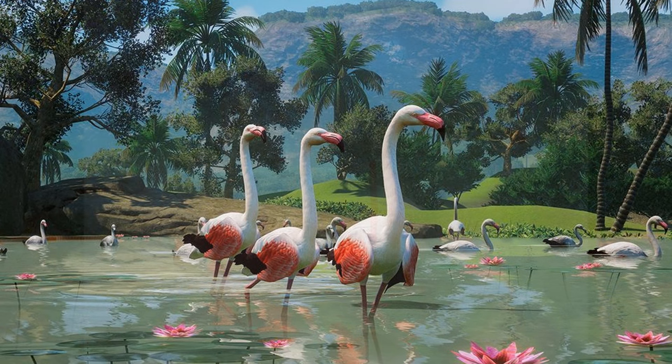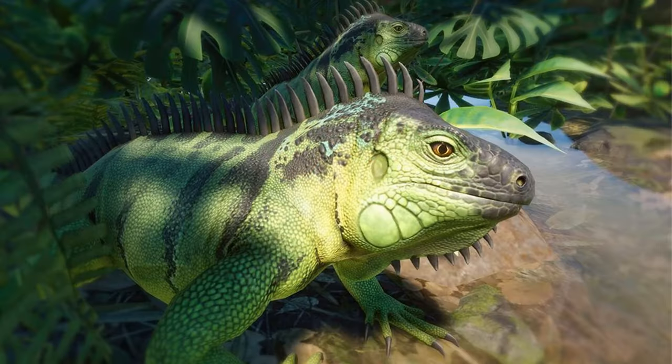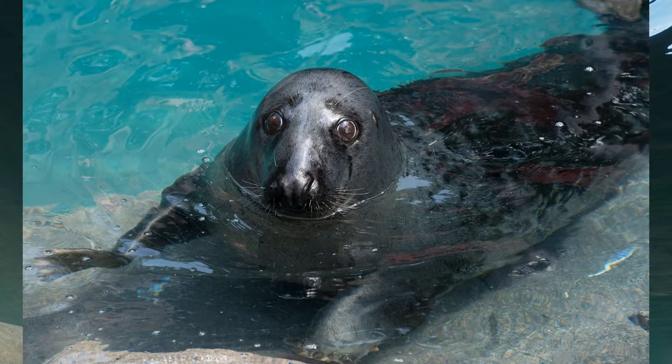The Greater Flamingo could be given more identifiable individual feathers. The Green Iguana could be given the orange variant and more detailed scales — that would be really cool to see. The Grey Seal being closer to real life — it's not too far off, but a few changes would be nice.